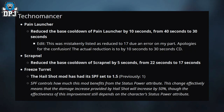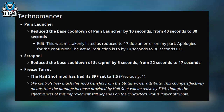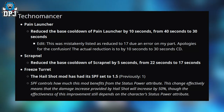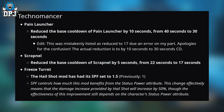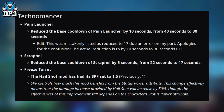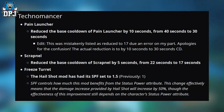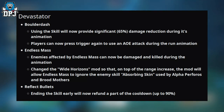Onto the Technomancer: Pain Launcher — base cooldown reduced by 10 seconds from 40 to 30 seconds. Shrapnel — base cooldown reduced by 5 seconds from 22 to 17 seconds. Freeze Toit — the Hail Shot mod has had its SPS set to 1.5, previously 1. SPS controls how much the mod benefits from the status power attribute, effectively meaning the damage increase provided by Hail Shot will increase by 50%, though effectiveness still depends on the character's status power attribute.